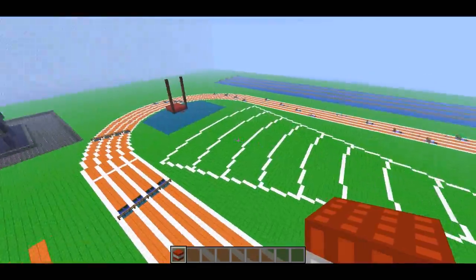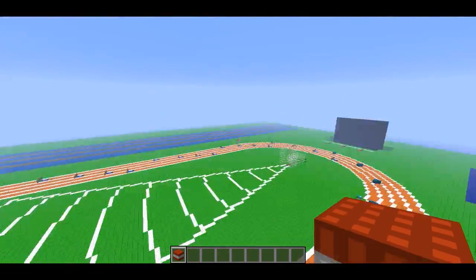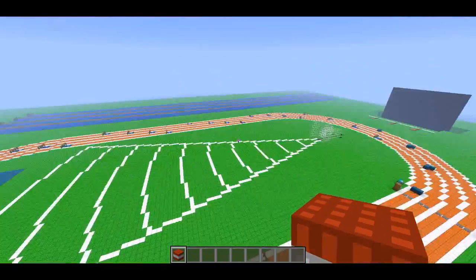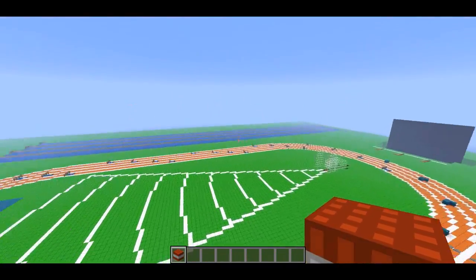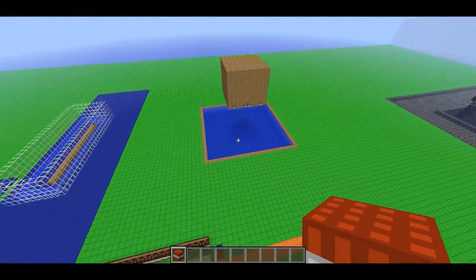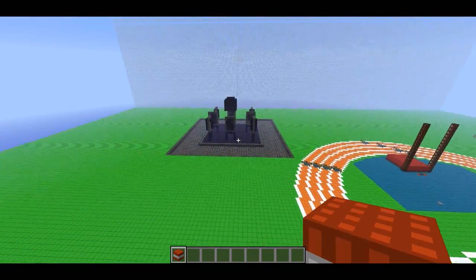The first episode was javelin throw, the second was trap shooting, the third was high jump and long jump, the fourth was the 400 meter hurdles and vault, the fifth was crew or rowing, the sixth was balance beam, the seventh was synchronized swimming, and this episode is all about the final event.